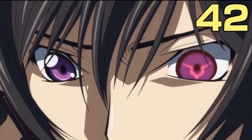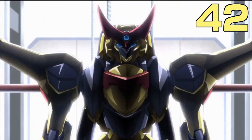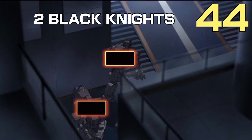Rolo was bloodthirsty today. Oribe and Colin remain with Zero to protect him while two Black Knight members head out to fight this interloper. This leads to the awesome scene where you first see the Vincent in all its glory. Rolo then takes out both members, adding two to the kill count.